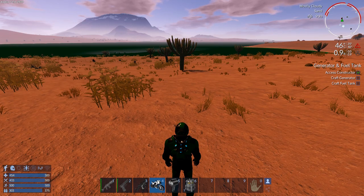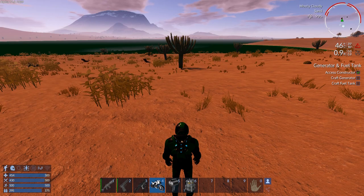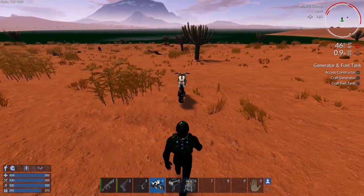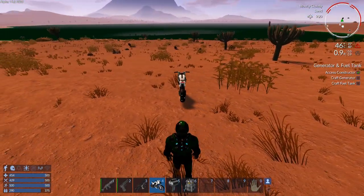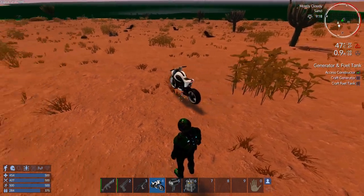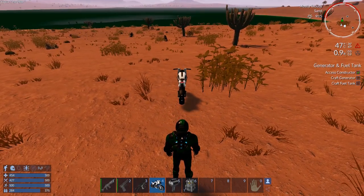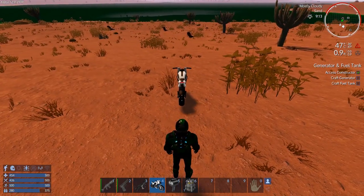Hey GTI fans, welcome back to another episode of Empyrean Galactic Survival. This is the morning after the night before, so let's carry on. I just wanted to show you a little bit of the mining — I said I was going to mine off camera, but we haven't shown any of that this series. I'll show you a bit and then finish mining off camera. I drove the bike down, didn't really need to, but anyway — we're at the copper deposit.